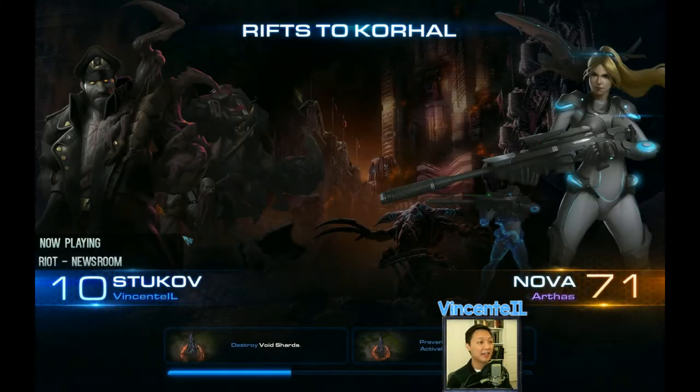Hello everyone, I'm Vincenti I.L. and today we're jumping back into some more co-op missions, playing as Stukov. Very recently reached level 10, where we unlocked the Alexander, which is the final unit that you can call down from the top panel, and pretty excited to use it. It seems like it's going to be pretty powerful, and it definitely still follows the theme of Infested Terran, where it's like a combination Zerg and Terran unit.